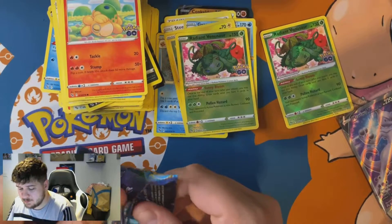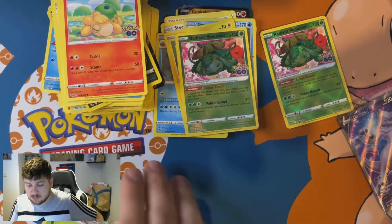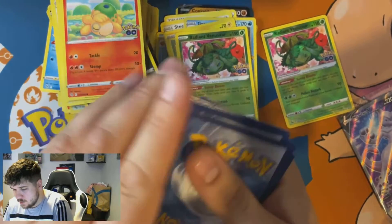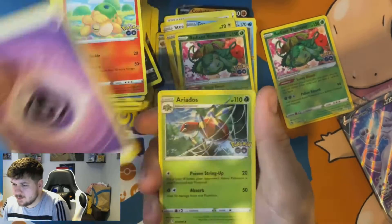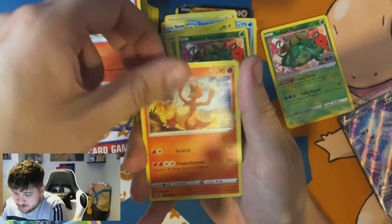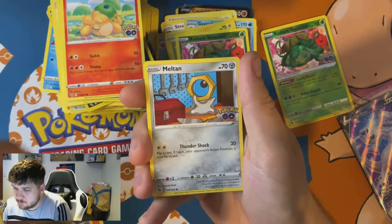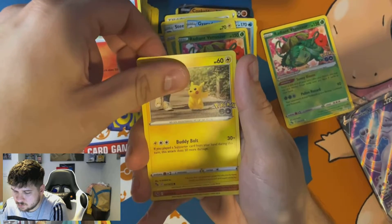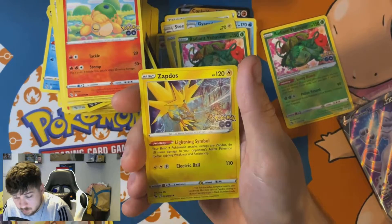Pause the video right now and put 'last pack magic' in the comments below — I know a lot of you don't do that, don't be a cheeky one, just do it. Psychic Eevee — I don't think we've had a second Eevee yet. Charmeleon — I don't remember having one of those either. Bulbasaur, Magikarp, Moltres, Eevee, Pikachu. Soulrock reverse holo and a Zapdos — I need that Zapdos!